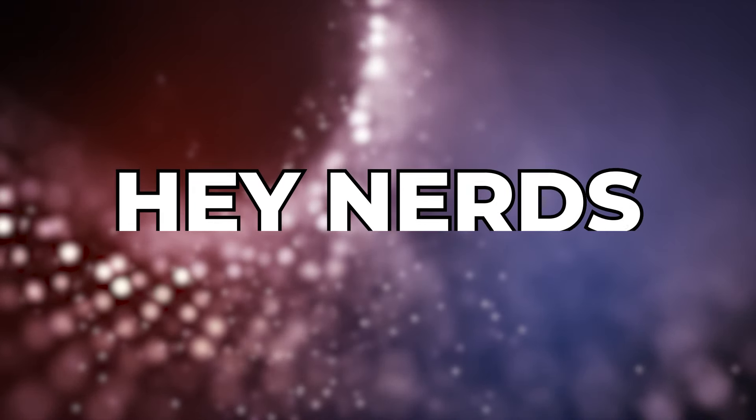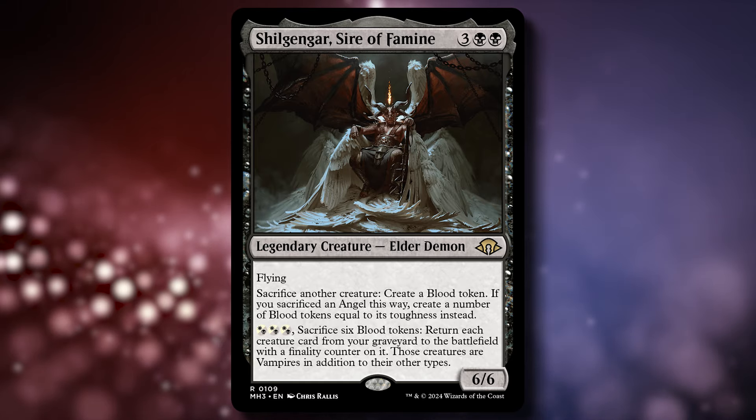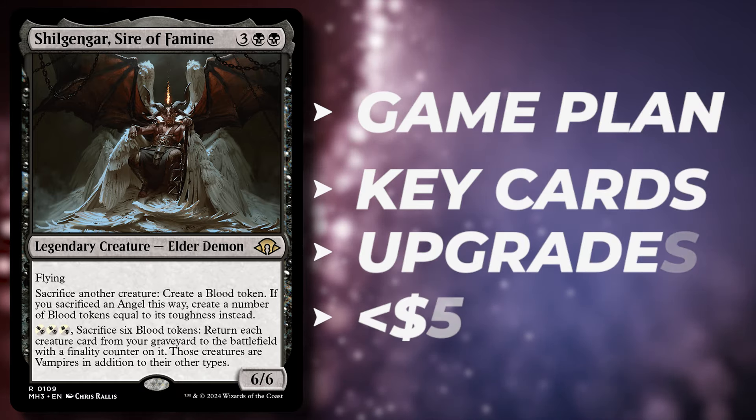Hey nerds, for my Modern Horizons 3 deck tech, I decided to build around Chill Gengar, Sire of Famine. This is my take on an Orzhov Blink deck, and in this video we'll be going over the primary game plan, key cards, and finally the upgrades.